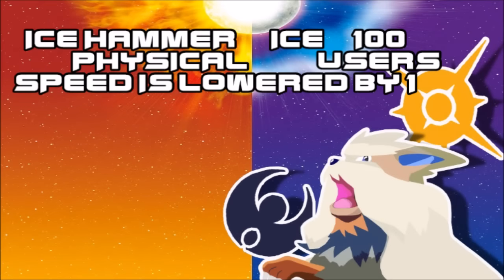The strongest physical Ice move this generation — or for all generations — is Ice Hammer, which is basically Hammer Arm and forces you to lose your speed by one. Having such a strong move is just amazing — freaking finally.